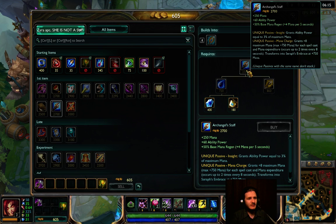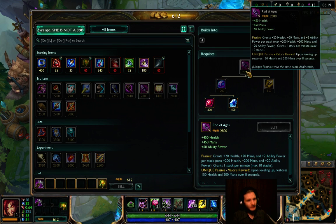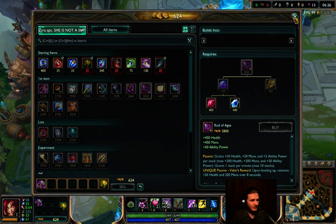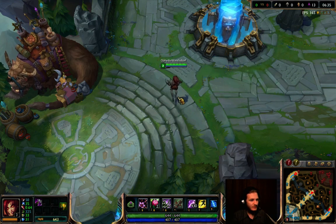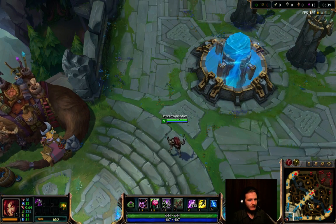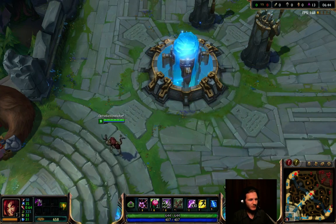Seraph's Embrace gives you more damage than Rod of Ages, but Rod of Ages gives you a lot of HP. For the third item it should be Rabadon's Deathcap or Void Staff — it really depends on your enemy. I hope this video helped you and you will start playing Zyra jungle.